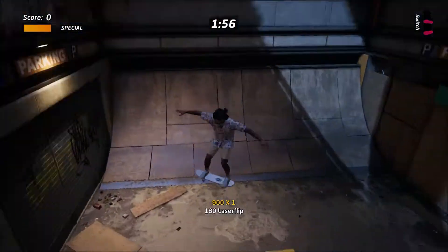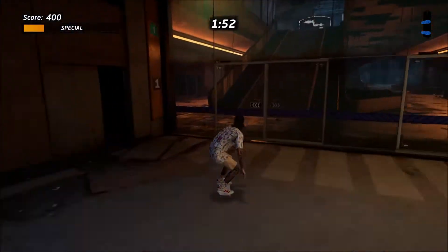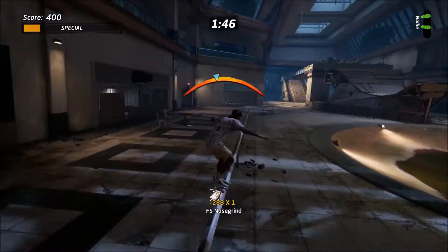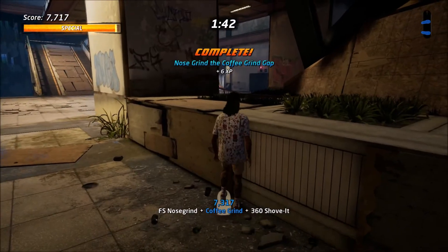The next challenge is nose grinding the coffee grind gap. You want to make your way down from the start and head to the left where this rail is located. To nose grind, you just want to press up on the d-pad or analog stick while simultaneously pressing the grind button. Make sure you grind the entire length of the rail or you won't get the gap.